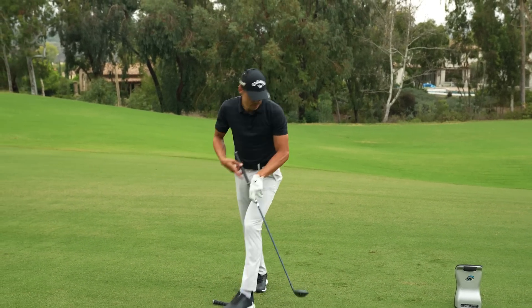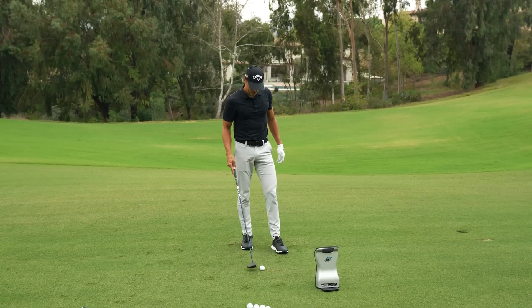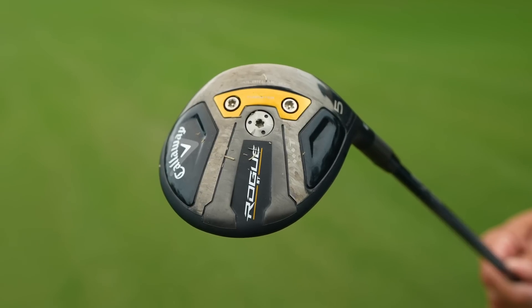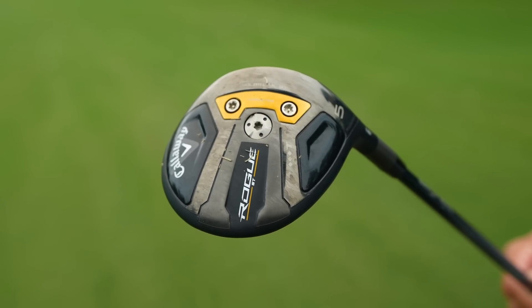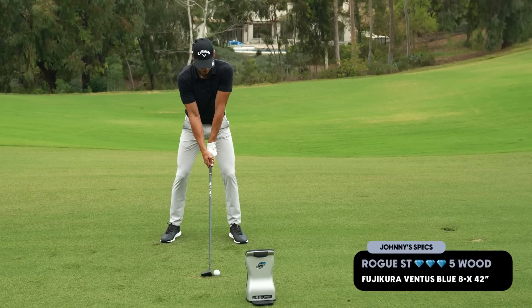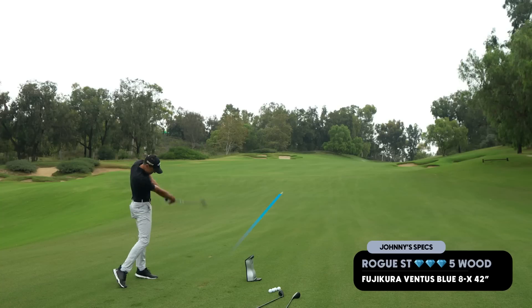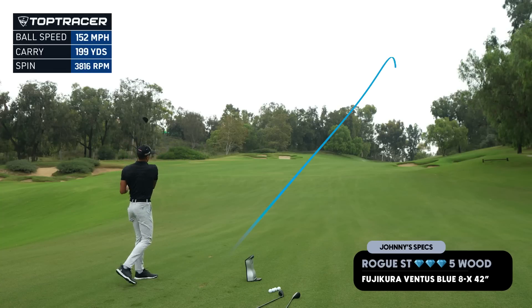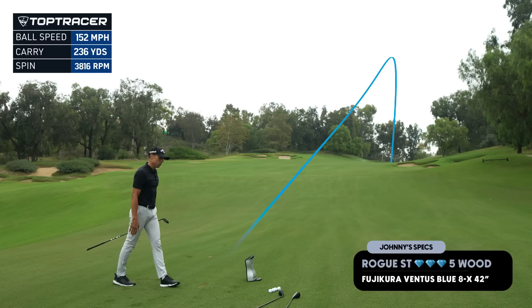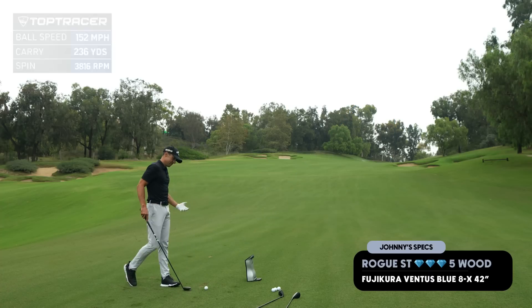Now let's go with the 5-wood, which is my gamer 5-wood. In all my testing — before this video, last summer, this summer — the 5-wood was always the best combination of distance, spin, and everything. If I hit this solid, it should carry about 235. I just pounded it — 152 ball speed, carried 236 at 3,800 spin. That's amazing.